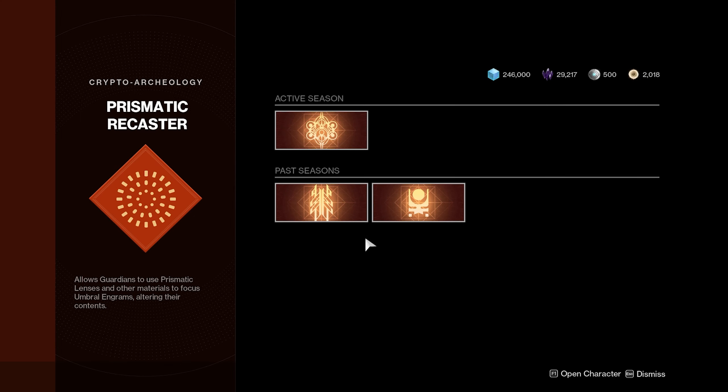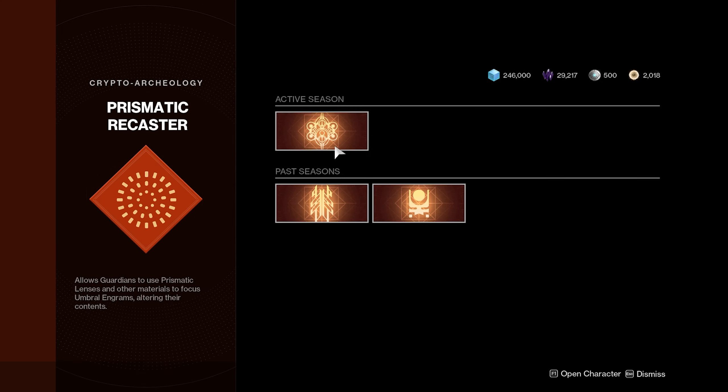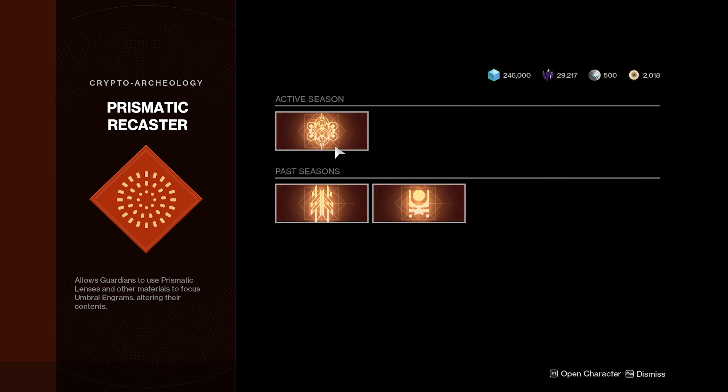The best way to farm this shotty is Umbrals. You are going to be turning in your Parallax Trajectories into the Umbral Decoder — sorry, the Prismatic Reactor — and you're going to want to select the Wayfinders Blast. This is going to be your best option as it gives you multiple perk slot choices at the end. If you do not have this unlocked yet, you can use Tier 2 focusing to unlock the normal random roll, but I would highly recommend going with Wayfinders Blast.